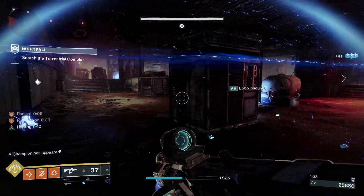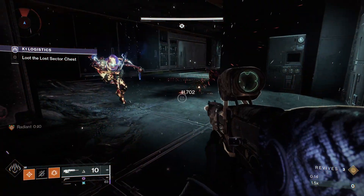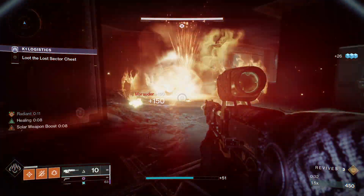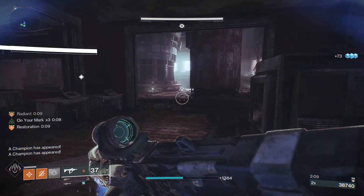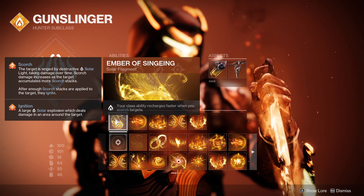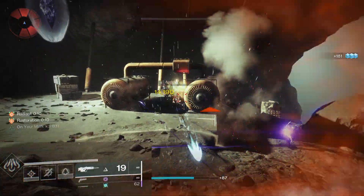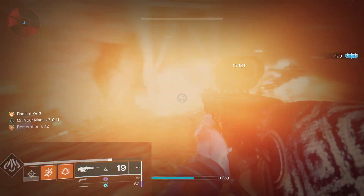Let's talk about Caliban's Hand and how it works. It basically makes your proximity knife scorch targets that it hits with its explosion, or ignite them if they happen to die. Both the Scorch and the Ignite are very important here. The Scorch is what's going to be giving us our dodge back so quickly, and that's thanks to the fragment Ember of Singeing — one of the best solar fragments out there. It drastically increases your class ability recharge rate whenever you scorch targets, and our knife scorches on explosion, so you can already see where this is going.